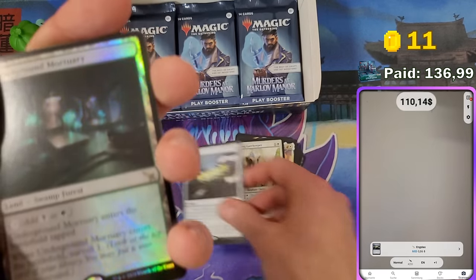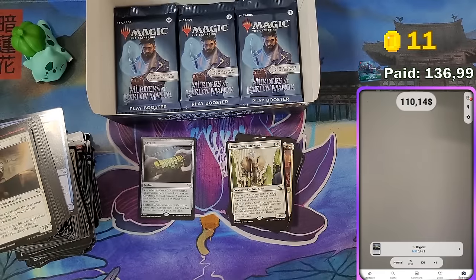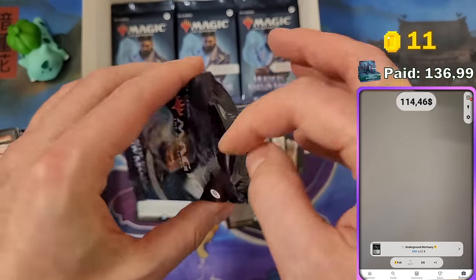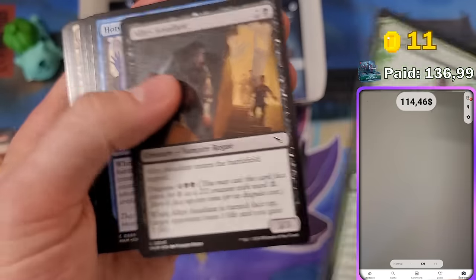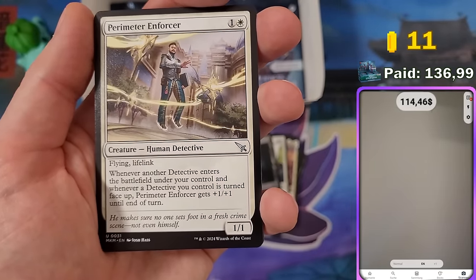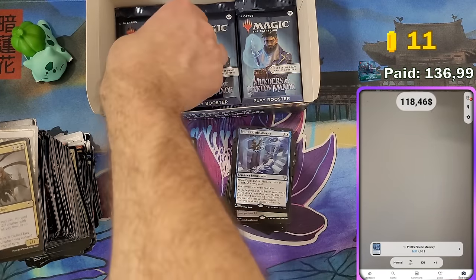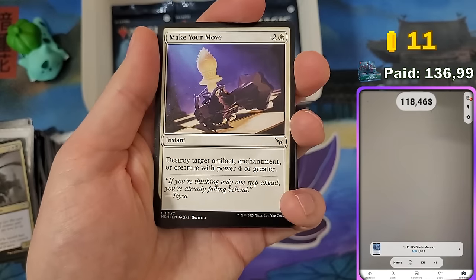Cryptex — first rare below a dollar at 86 cents. Now we have a dud here. Underground Mortuary in foil — the first foil rare — at $4.32. Airtight Alibi, nice name and nice card. Props Addict Memory again at $4. Really solid. We have $118, so we've made our money back on this box apparently. I'll see how much these cards actually sell for on CardMarket.